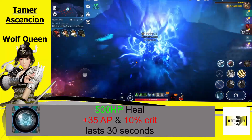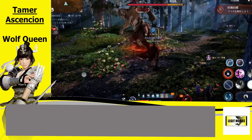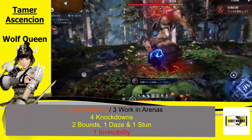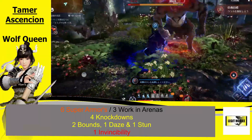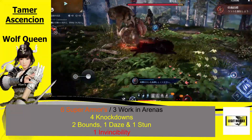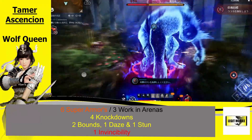Her full kit for the Ascended Wolf Queen Tamer Ascension: she comes with 6 super armors, 3 work in the arenas. She has 4 knockdowns, 2 bounds, 1 daze, 1 stun, and 1 invincibility. That invincibility is tied to her mobility skill which is for PvP. So that is the full Ascended Tamer Wolf Queen.